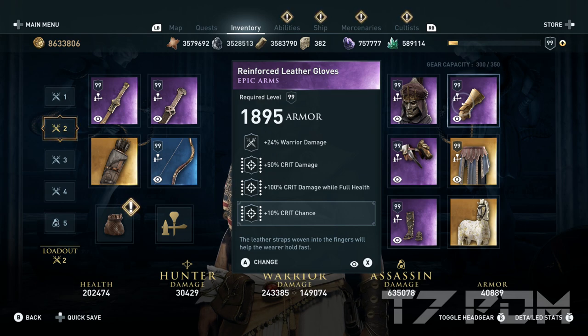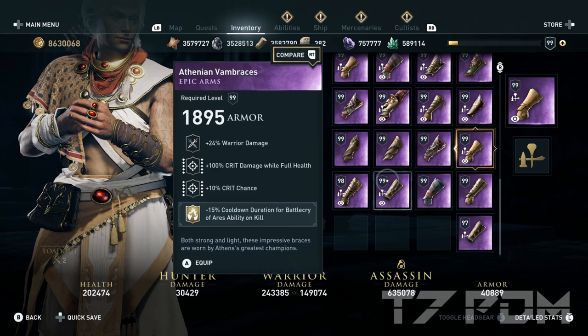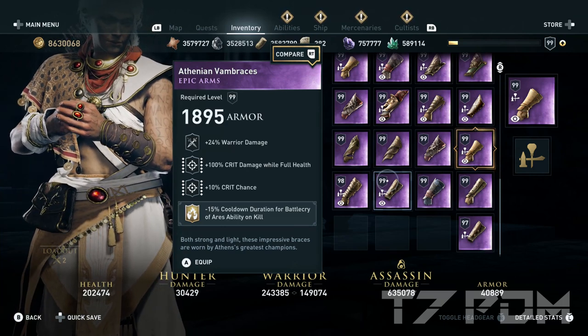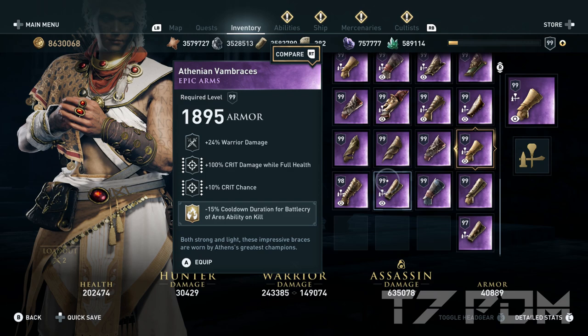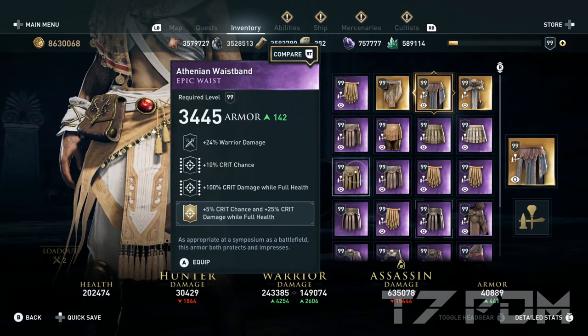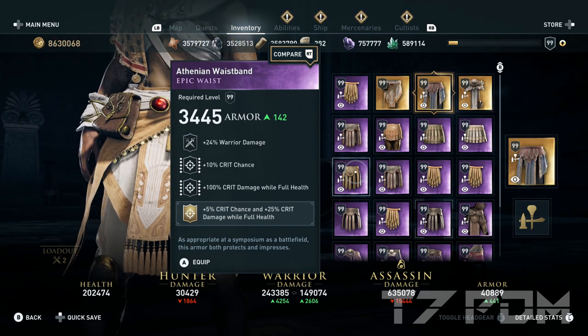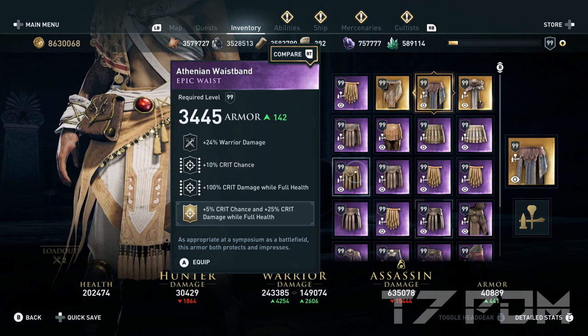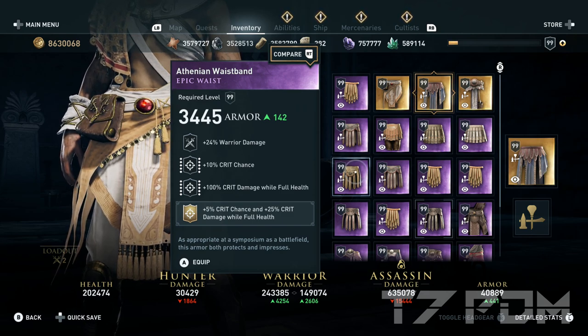However, if you want to have infinite Ares Madness, you could also go for bracers that have warrior damage, 100% critical damage while full health, and 10% crit chance, and then engrave the Ares Madness cooldown perk from the Northern Traveller set, which allows you to make only 2 kills to completely reset this ability instead of waiting 2 minutes. For our belt we will use the Belt of the Swings, which is a unique item and the only belt in the game that gives you 20% crit chance while full health, and we will also engrave 100% critical damage. If you don't have the Belt of the Swings, you can use a random epic item with warrior damage, 10% crit chance, and 100% critical damage, then engrave the Nemean Lion set engraving with 5% crit chance at full health and 25% critical damage — giving you 95% crit chance in your build, which should be totally fine.